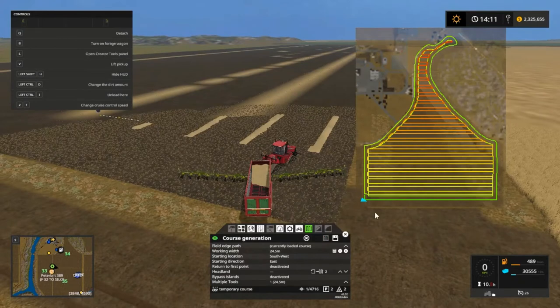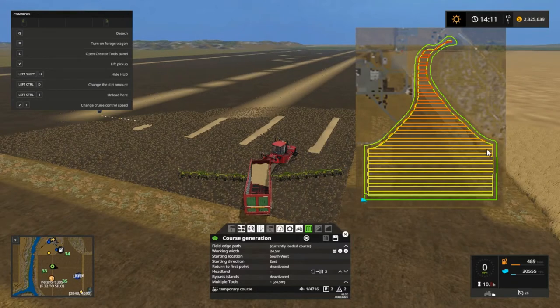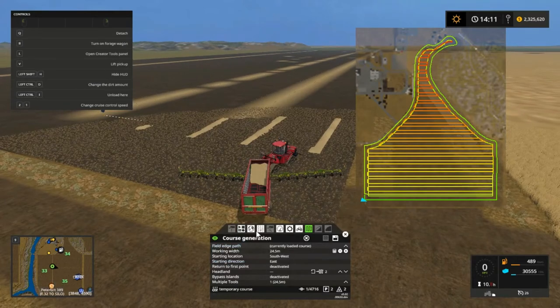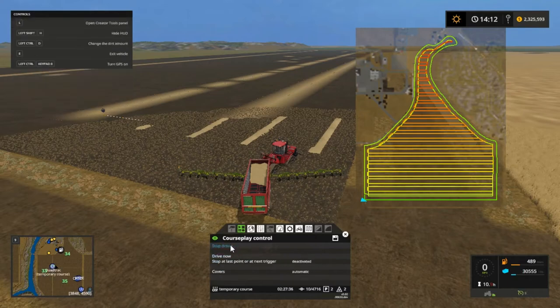We're gonna look at this course. Yeah, we don't need it going all the way up in here, but we do need it doing the headlands across here. So I'm just gonna let him do that, and after that he'll come back and do these headlands up and down. We're just gonna have him start right at the nearest waypoint — drive course.